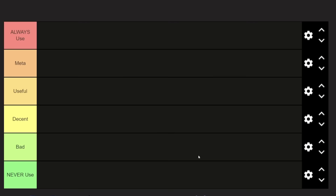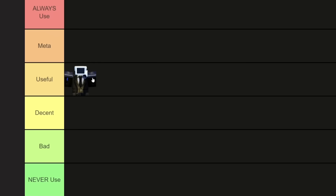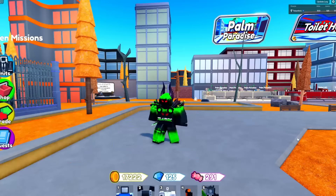First is the Brown Suit Cameraman. This one is gonna go in useful tier, because I used him when I livestreamed and he was actually pretty good. We literally made it to Wave 7 on Abysmal Mode, which is actually really good for a rare unit. He's literally only a rare, doesn't cost that much, and can actually survive in the beginning of the hardest game mode.